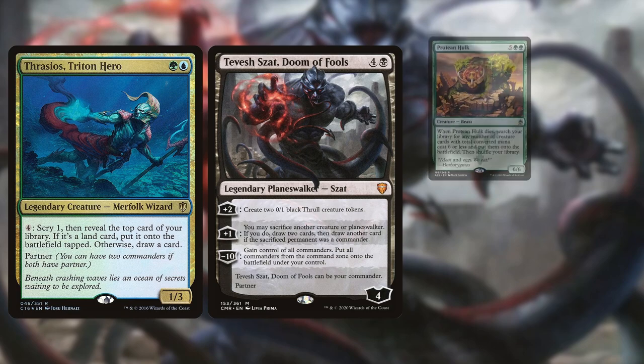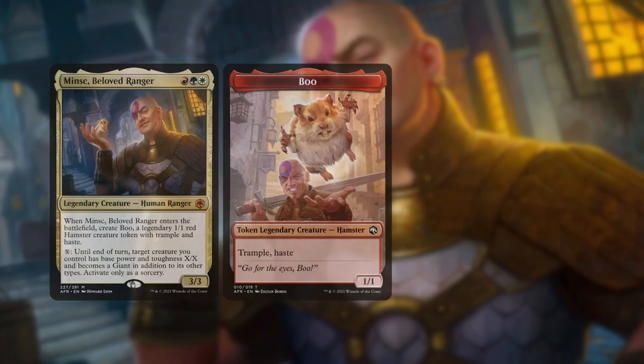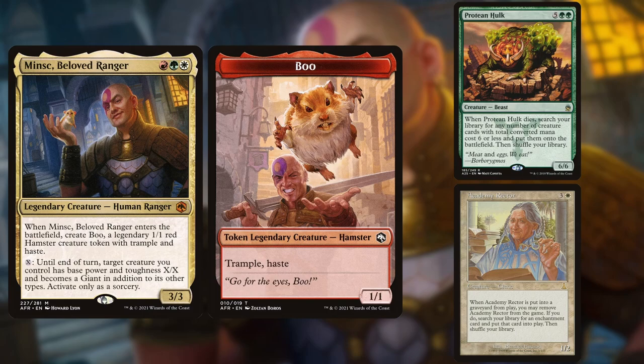In the third spot is Hidden Planet X, playing Thrasios Tevesh. This is Tentacle Hulk — a mid-range combo deck whose goal is to use Natural Order for a Protean Hulk and then sacrifice it to Tevesh. Also being in blue-black, you have access to Thassa's. And if you can't combo immediately, you get two different value engines in both Thrasios and Tevesh, really letting you grind the game away. And bringing up the rear is Zay on Minsk, Beloved Ranger — a proactive Hulk deck that seeks to cheat Protean Hulk or Academy Rector into play, utilizing Minsk's sacrifice ability to go for a game-winning combo. The deck can also utilize Dockside and Mule to make an infinitely large board. And without further ado, let's get onto the gameplay.